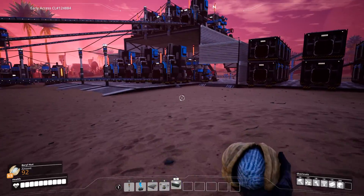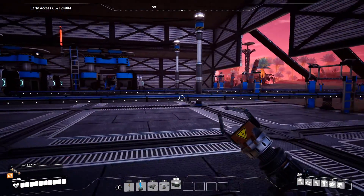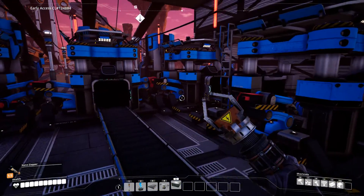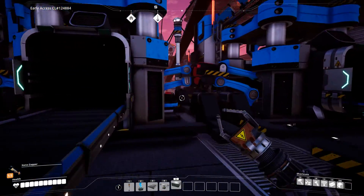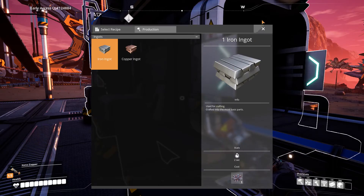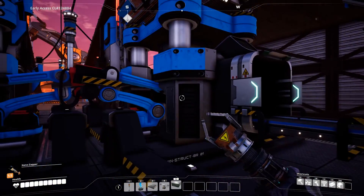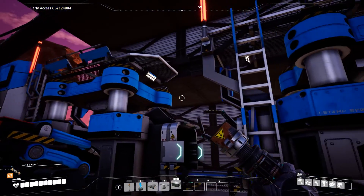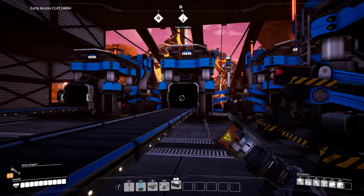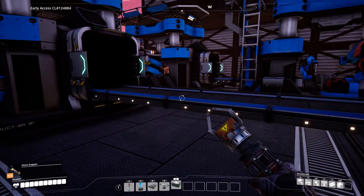Inside the little workshop here, you can see that we have more conveyor belts coming out of these machines. Lane one is set to be making screws. To make screws, each one of the smelters will be turning the iron ore into iron ingots. The iron ingots in lane one will then be pumped into a constructor which will be making iron rods. Those iron rods will then be pumped out and put into the second constructor for lane one, which will then be turned into screws. The second lane only needs one constructor, and that is because this one is also making iron rods, but that's it — those rods are not going to be turned into screws.